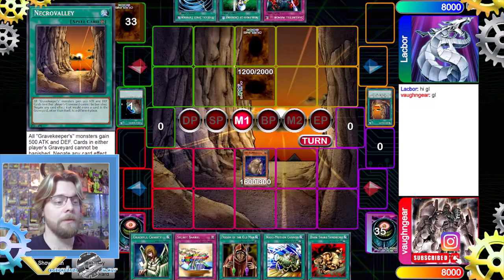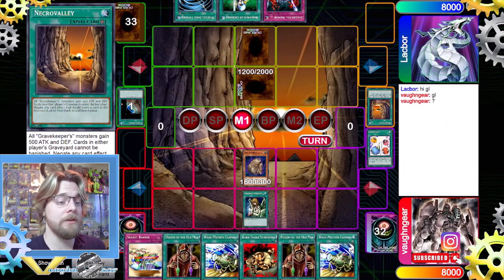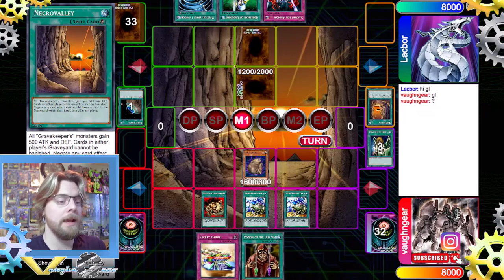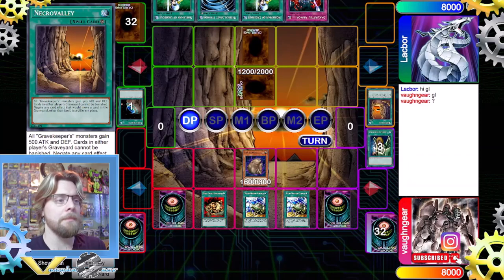We're going to go off the bat and normal summon Dust Wombat to see if our opponent has any response, because if they do we might change what we're going to discard for Graceful Charity. He doesn't respond, so we activate Graceful Charity. We get rid of Scapegoat and the Poison of the Old Man since we already have one, then activate all three spells and pass.